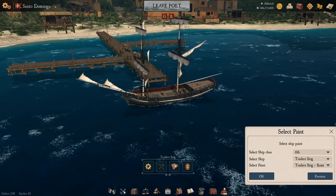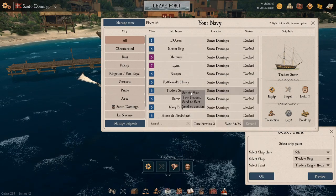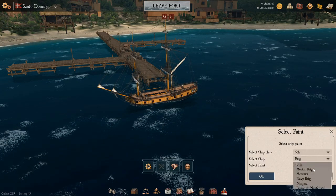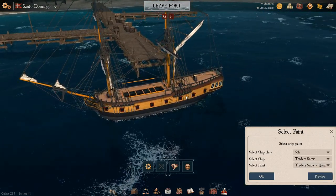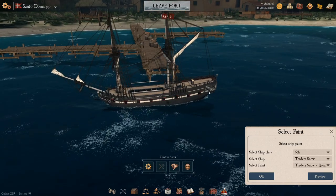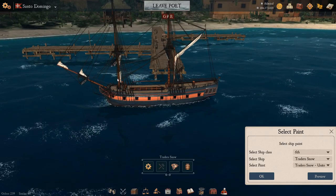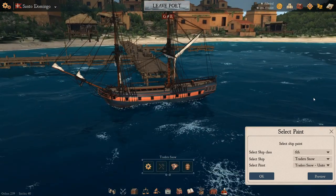Last one in the rank 6 list is the Trade Snow — a very plum yellowy trader in very vanilla colors. It has the option to go with the black and white color scheme, and it also has the Unite option: the blue-gray with the salmon color and more brownish mast details. And that is all of the sixth-rate ships, except for the imported DLC ships.